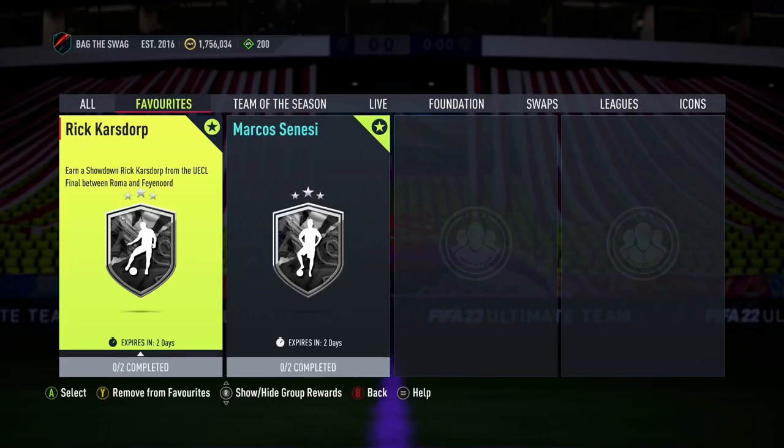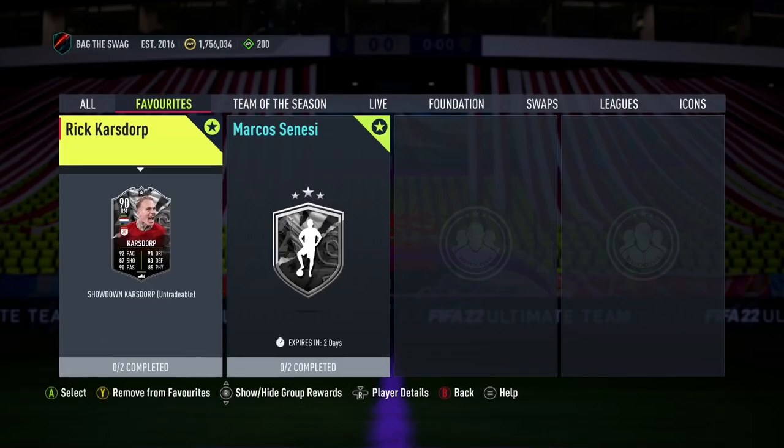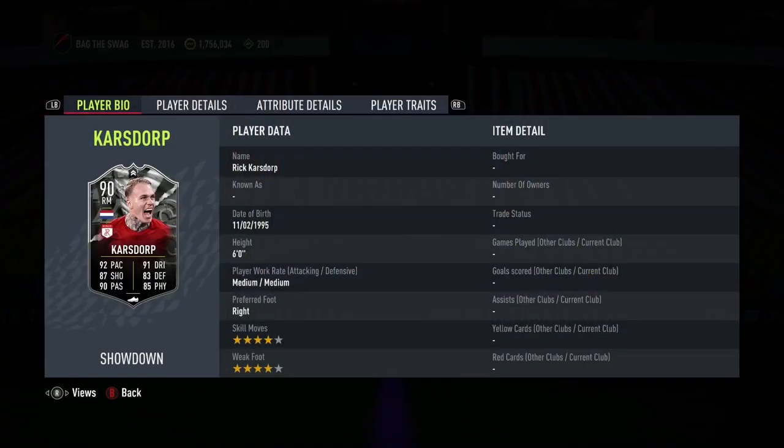How's it going guys, welcome back to the channel. In this video we'll be looking at how you guys can complete the Showdown Rig Cars door SBC for the cheapest possible. This SBC player will only cost you guys around 50,000 coins on both consoles.